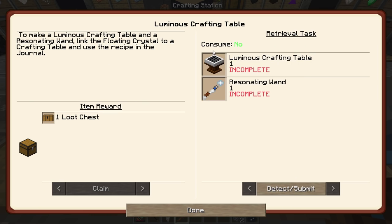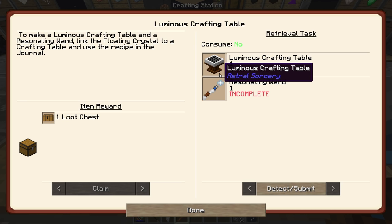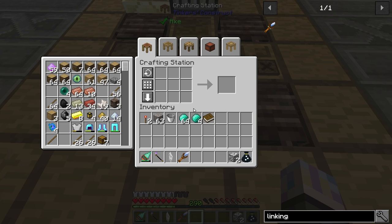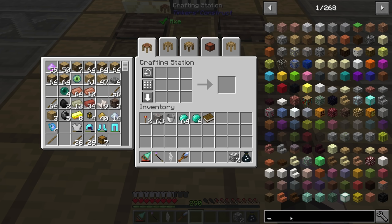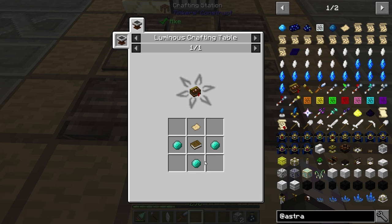The next thing we need is the luminous crafting table. Usually you can look into the journal and look at this recipe, but I don't know where my journal went — I've lost it. I have a problem. Let's go to Astral — because I need parchment, right? It takes an aquamarine, a book, and parchment. But I can't make parchment because I don't have a luminous crafting table. Haha.